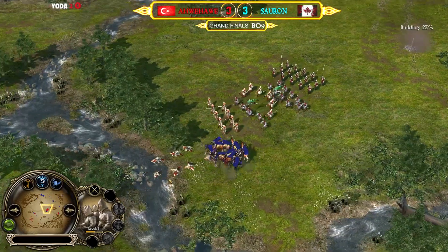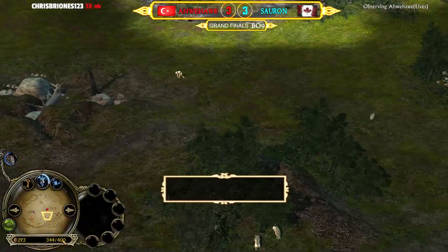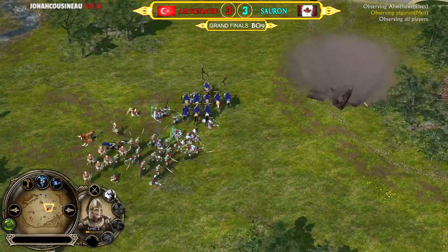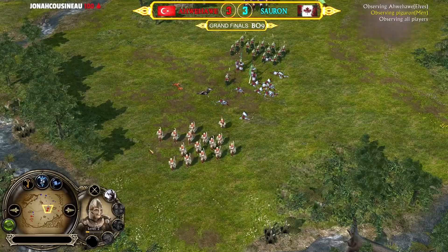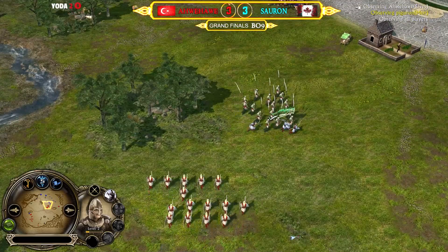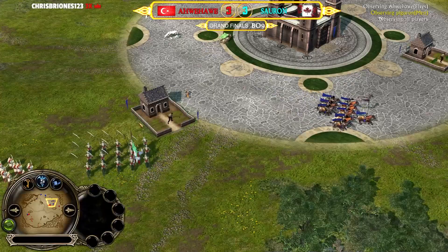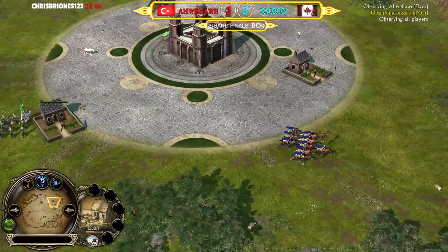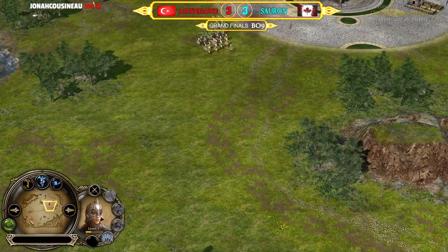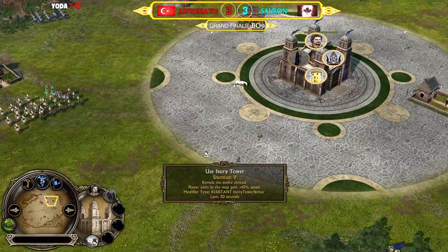Ave is holding himself quite nicely in game seven. 400 command points for Ave, 500 for Men. Beautiful trample incoming from the Rohirim — nice micro from Sauron, always on point. He can always avoid pikemen, take the risk, and manages to get away. But the farm has zero protection — no archers to fight against the enemy pikemen and Lorien warriors. Maybe Boromir could be a nice choice, as the horn of Gondor and level four or five leadership are useful.